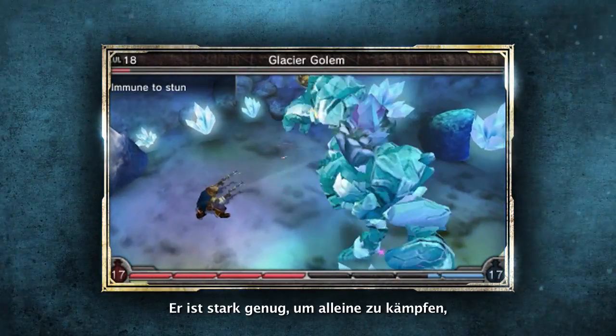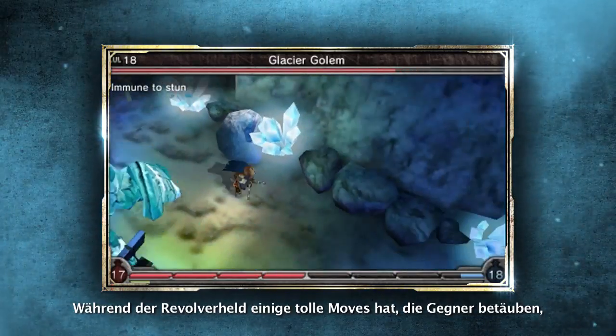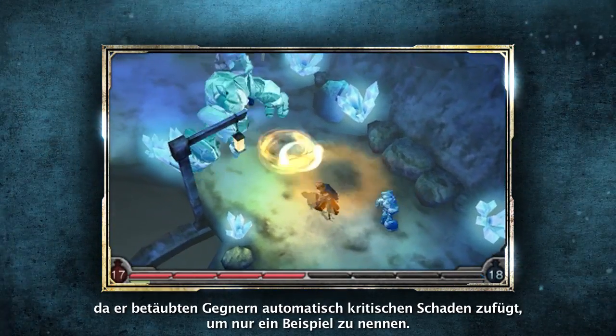He's strong enough to play alone, but he's fantastic paired with other characters. For instance, the Gunslinger has some great moves that stun enemies, and the Vindicator has some moves that take advantage of that, dealing automatic critical hits on stunned enemies as one example.